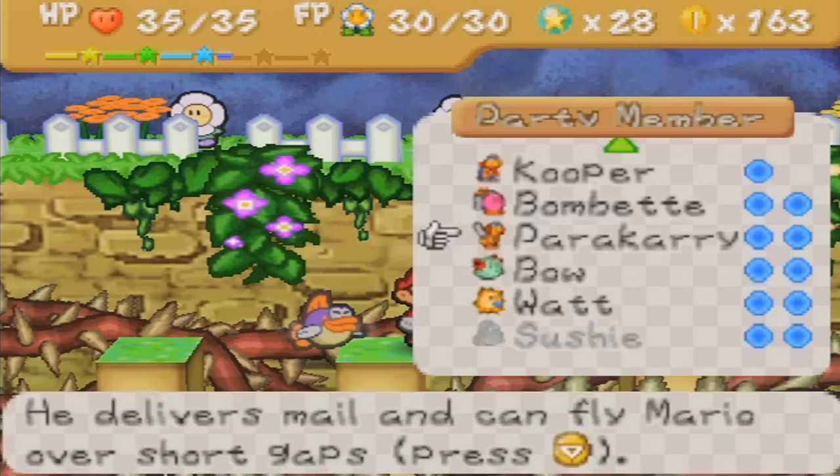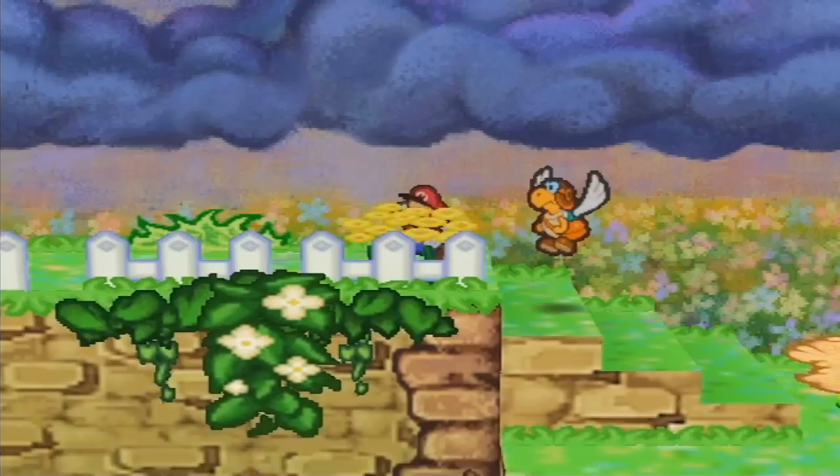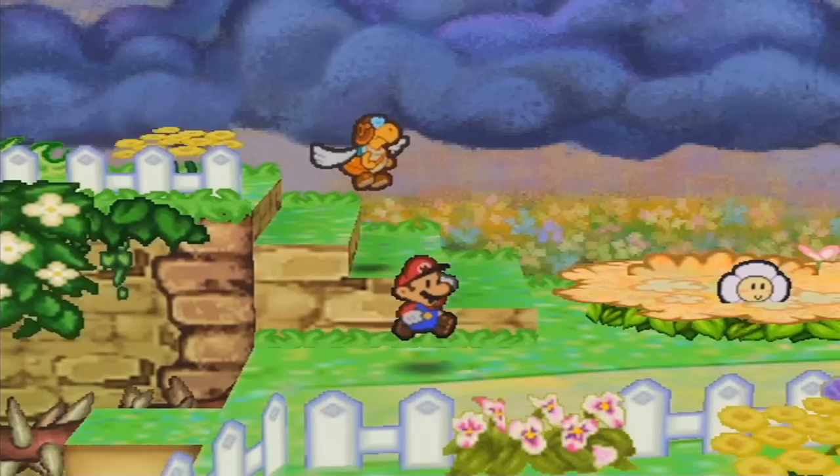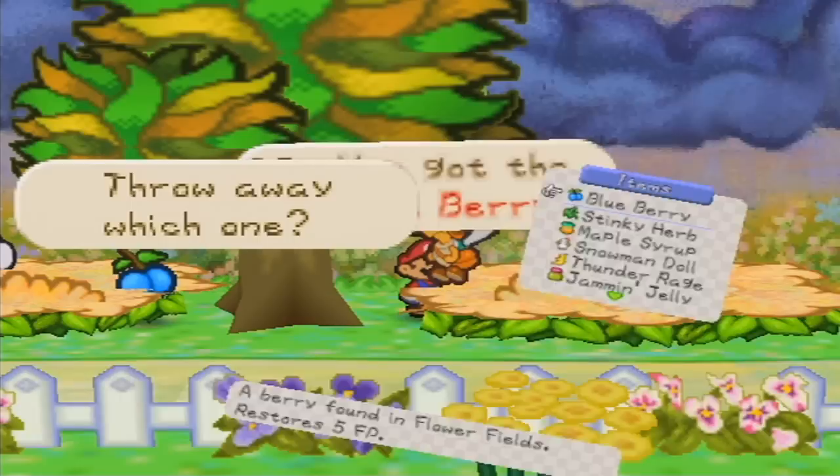We have to jump across those pillars and then use Paracarry to get across the other ones. We can clear this path out, which has a bunch of daisy enemies. Over here we have some blueberries. Oh yeah, we got a stinky herb last time — I didn't use that.